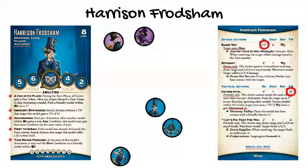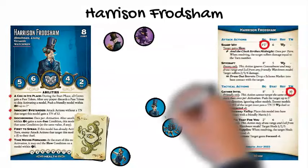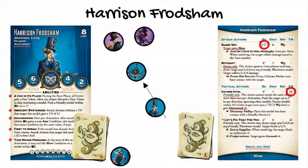For example: Harrison uses Gather Intel on a gearling, flips a 6 of rams, and cheats in a 5 of masks to get the trigger. He pushes the gearling toward Klaus Norwood and Hildegard. Klaus flips a 10 and passes his willpower duel, while Hildegard flips a 1 and fails, gaining distracted plus 1. Because Harrison had the mask in his duel, he uses the Uncanny Valley trigger and places himself into base contact with Harris J5 wherever that model is on the table.